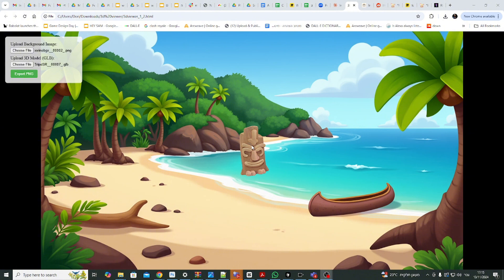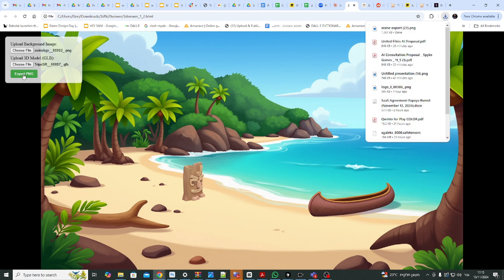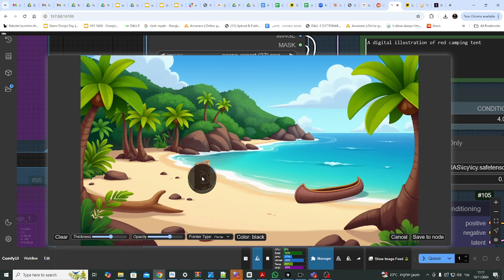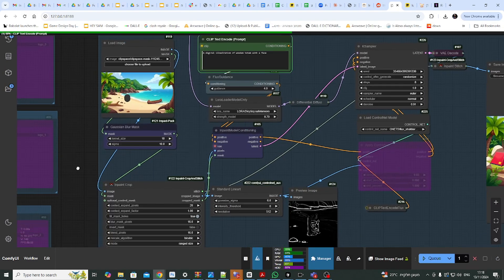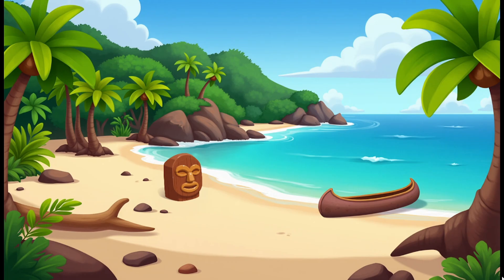The next step is to implement this object into the scene. What you see here is a simple program I wrote that helps me position the item correctly. Once I find the right spot, I download the composed image and send it to ComfyUI. There, I mask the item and regenerate it using ControlNet to preserve its structure. I repeat the process a few times until I get the desired result.